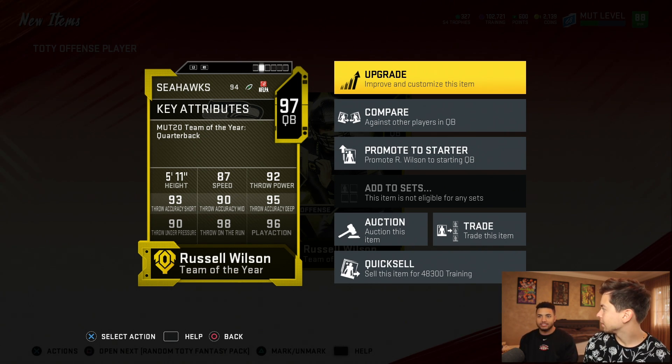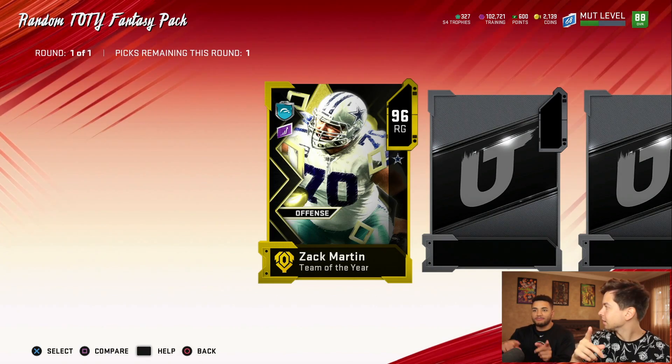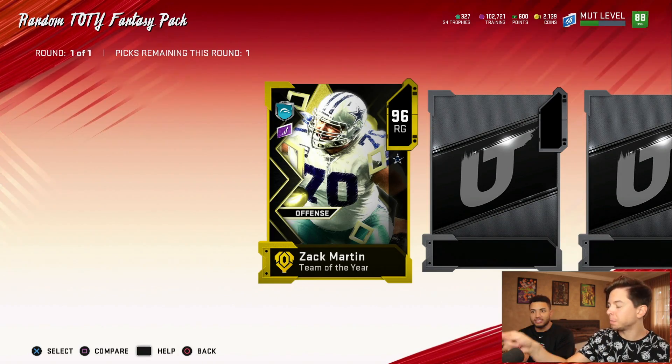You just played with him, right? Yeah, he was pretty good. If you guys want to see some gameplay with Russell Wilson, I'll put a link down below. This should be out tonight. The packs go offense, defense, specialist — so Zach Martin to start.